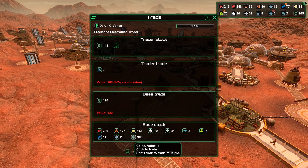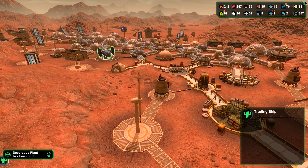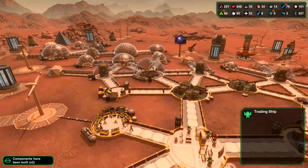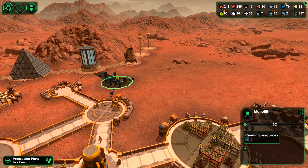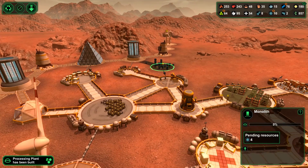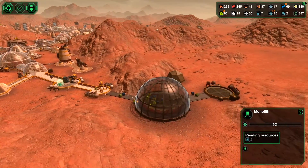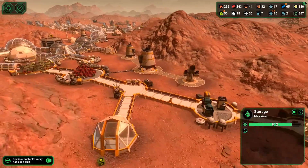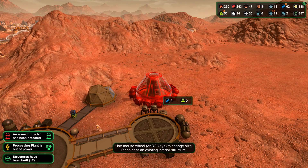We're just going to quickly pay for this with money. That gives us additional semiconductors, which we should be able to put into the monolith pretty much straight away. I'm just prioritizing that one so we can reach our goal in today's session. That connection here is coming along nicely, and we've got a massive storage facility here. I'll also need to build an extra oxygen facility, which I don't have at the moment.